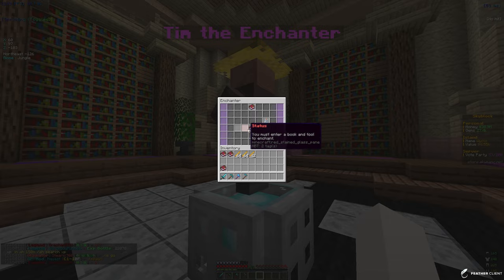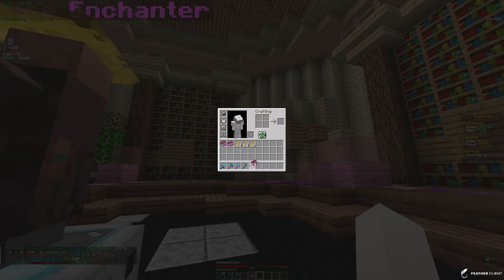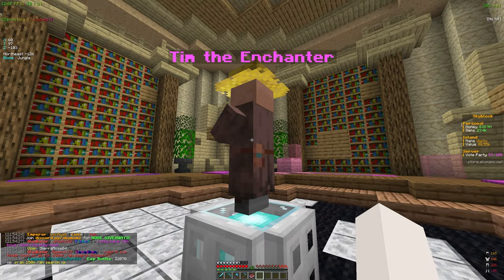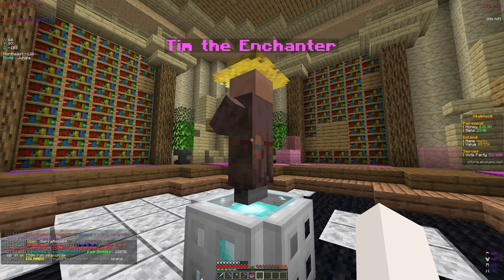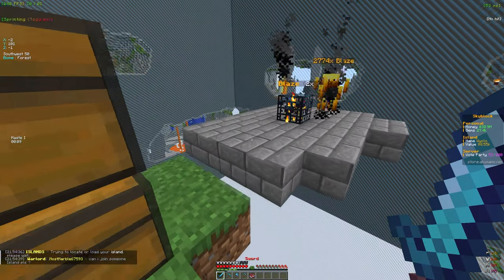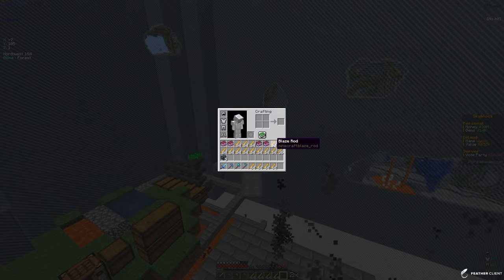We have two turbo minings and a meteor book. Meteor still costs 55 levels. This rebirth mining book — I don't know how to use it, I think you combine it or put it on your pickaxe somehow. Turbo mining is 71 levels, which is pretty insane. The cheapest book right now is 55 levels, so I'll grind towards that. I'll come back once I have 55 levels.